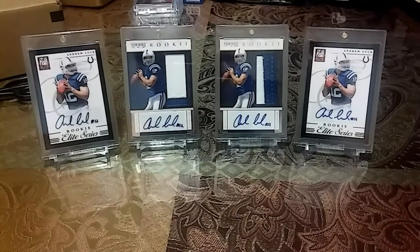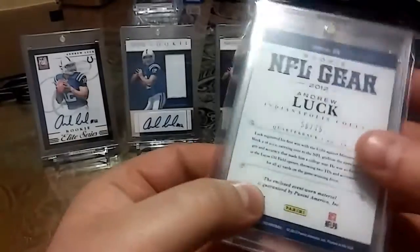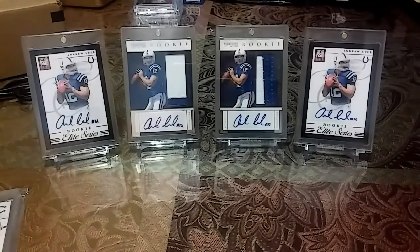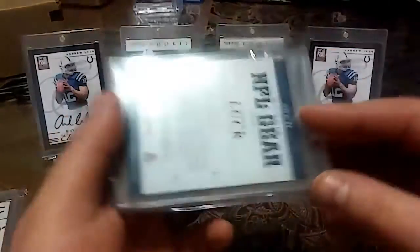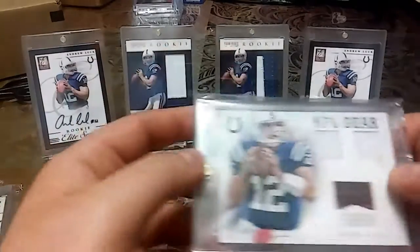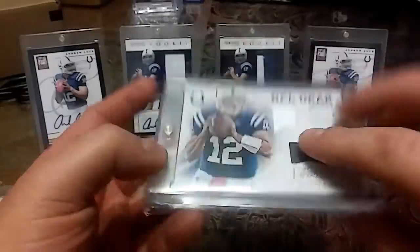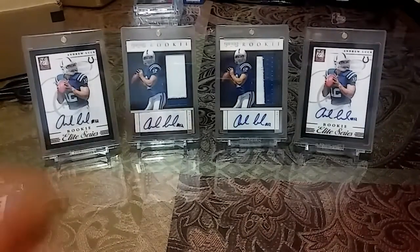I start out with the National Treasures. I love the look on these cards. This one is 56 out of 75. I have doubles and triples — here's another one, 72 out of 75. This next one is a part of the ball, 49 out of 49. This one is pretty sick.